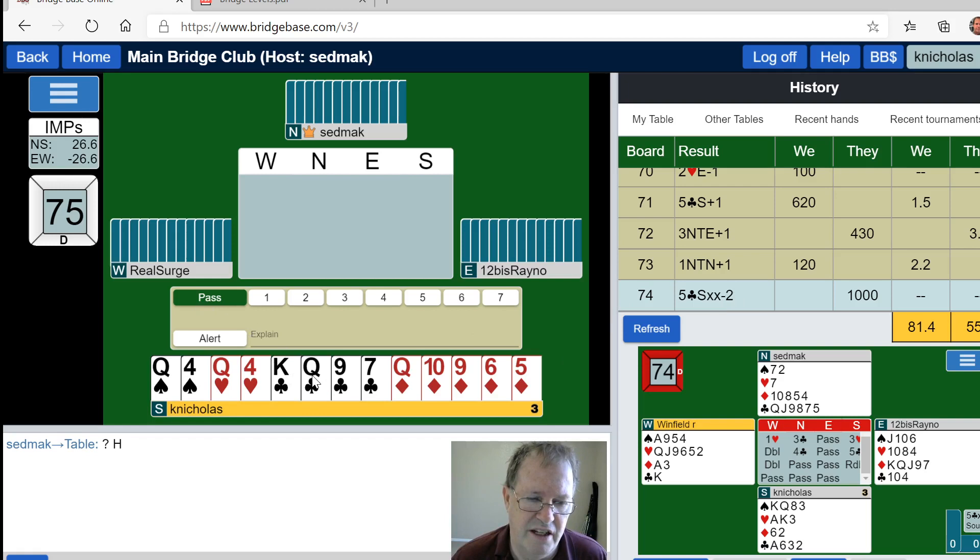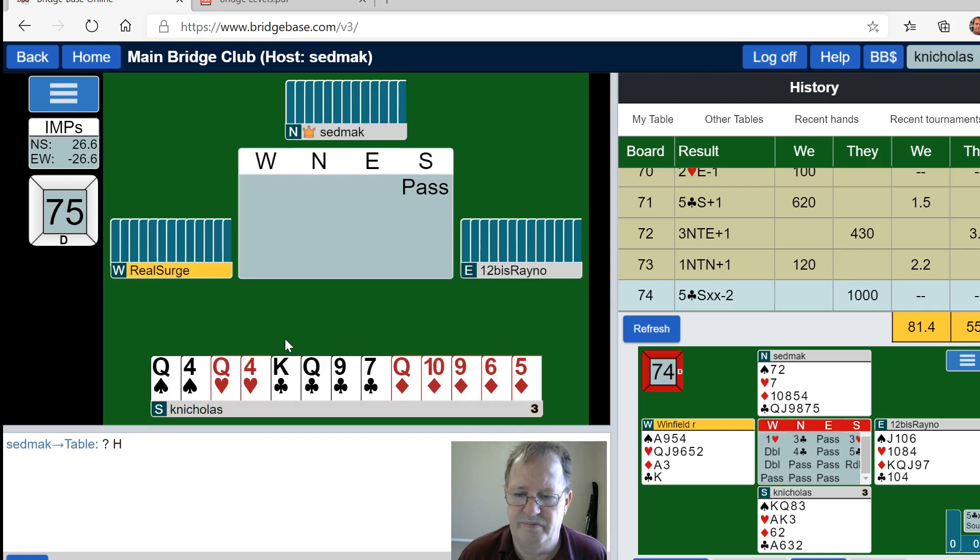I don't have enough points to open, so I'm going to pass. This is pretty much a disastrous session, so I don't think I'm putting this one on YouTube. Three clubs — five, six, seven, and two doubletons: eight, nine, ten, eleven. That spade doubleton is definitely no good. You might as well push it up to four clubs, see if we can get them up to four spades.